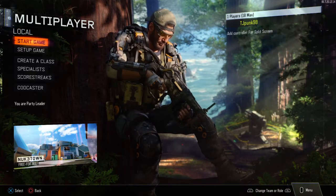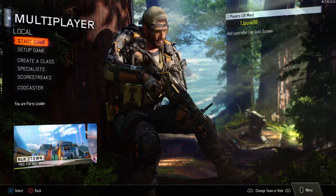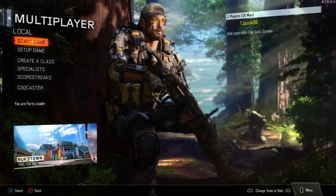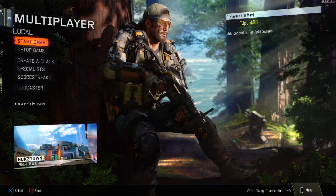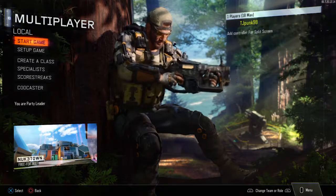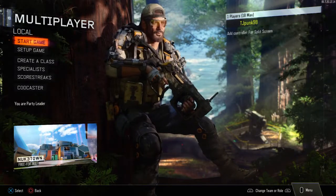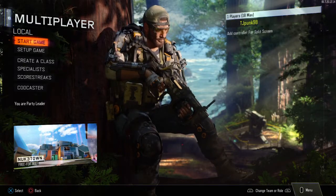That's actually the same as every SMG except the Pharaoh — the Pharaoh has the highest damage, and I'll be excited to do that video because I love the Pharaoh. The Vesper's range is terrible — there's no point even talking about it. The four-shot kill range is like seven or eight meters, which is ridiculously short — less than shotguns.